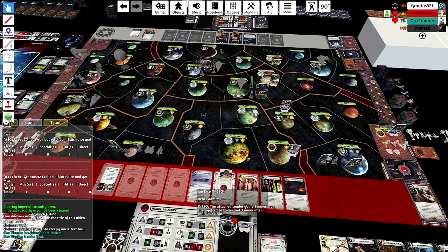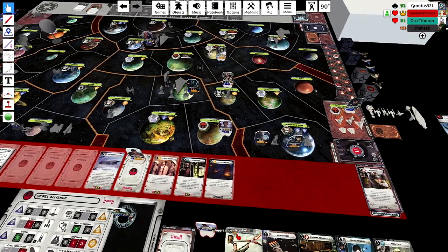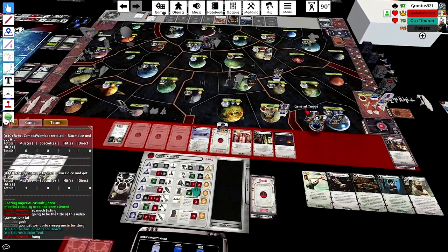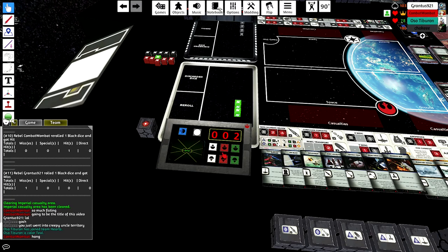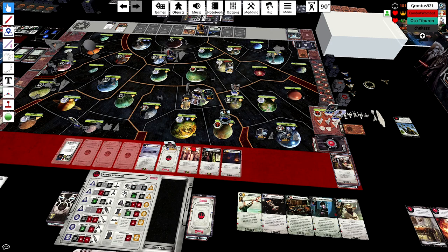The Interdictor is probably necessary since I'm sitting on one Mon Cal in the base and two in the next area. Thinking about Rebel Cell in Kessel - if I put it there, he doesn't have a great option outside of moving the Kashyyyk Star Destroyer to Toydaria. If he does move to Toydaria, that Kashyyyk Star Destroyer is now further away from Dantooine, so maybe that's okay. Maybe I draw Plan the Assault, or I could be cheeky and play Hidden Fleet at the start of next turn and defend my base pretty well.